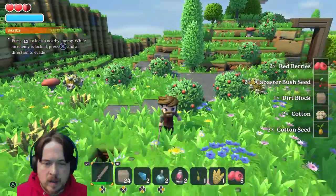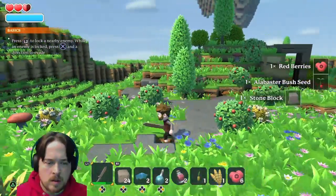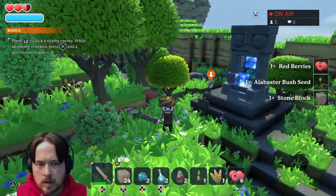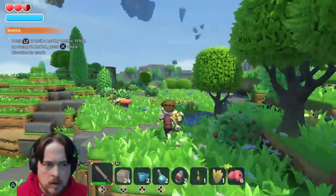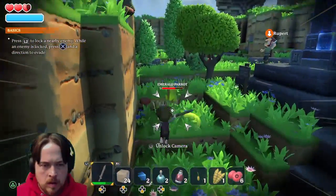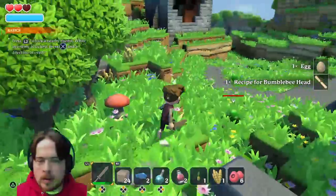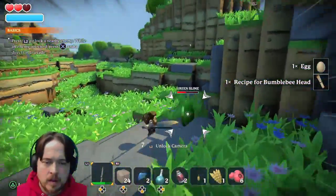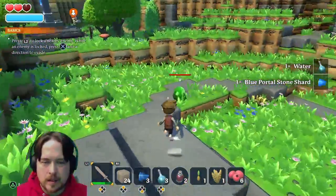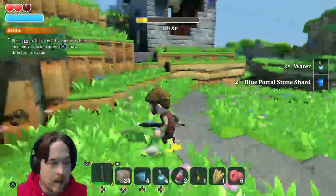Cotton. L2 to walk in, near an enemy. There's another bird over here — there you are! He dead. I say he dead. That's not too bad, I like this. It's not bad for a free monthly game.